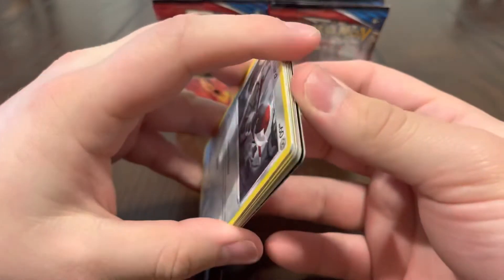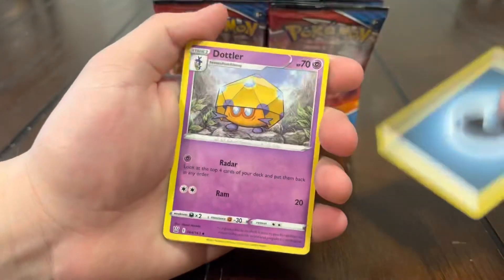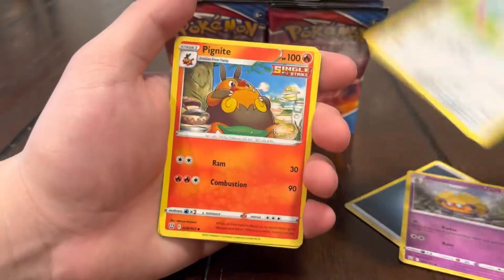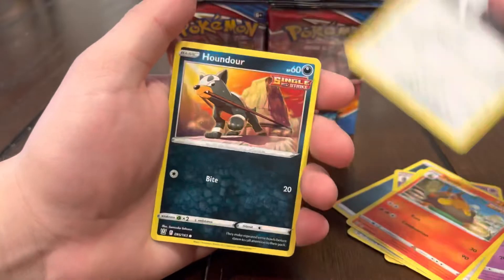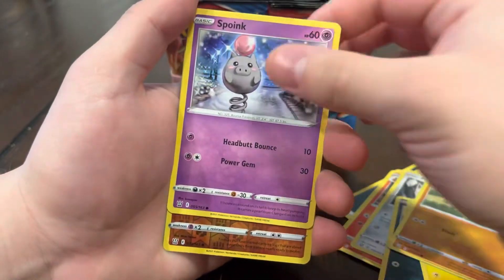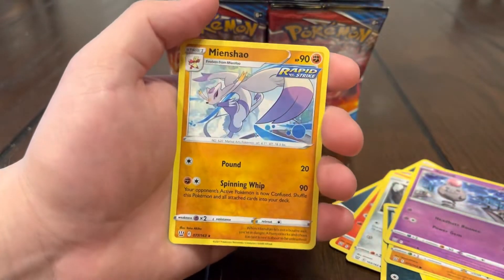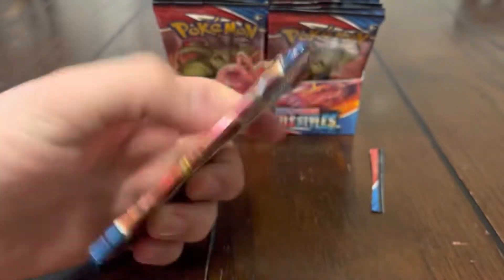We haven't pulled an ultra rare in a really long time — a couple of packs but it feels like a long time. We've been pulling a lot of holos, see if it picks up soon. We got Dottler, Doublade, Pignite, Ponyta, Hondour, Shinx, Gligar, Spoink reverse, Timburr, and a Mienshao.